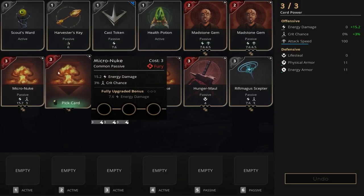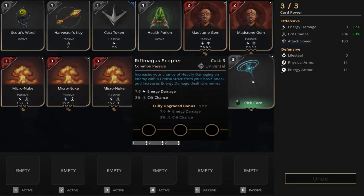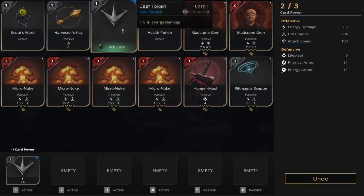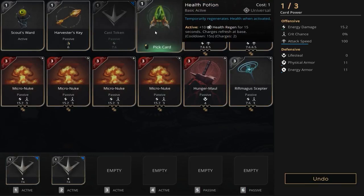We've got a Scout's Ward, Harvester Key, two Cast Tokens, two Health Potions, a Madstone Gem, two Micro Nukes, four Hunger Mauls, and a Rift Magus Scepter. First off, we're going to start with two Cast Tokens.